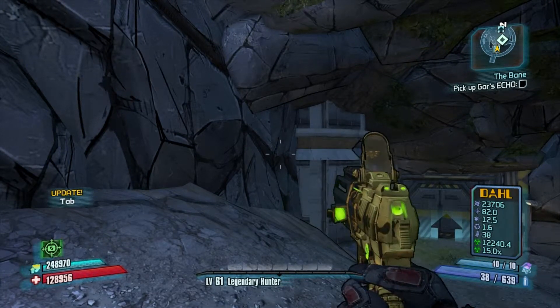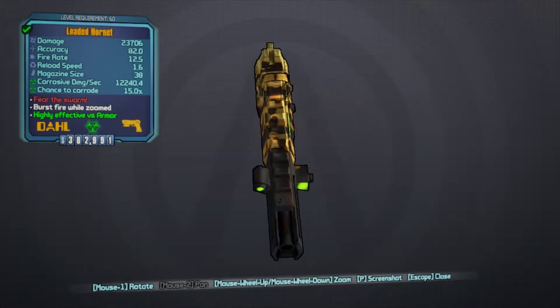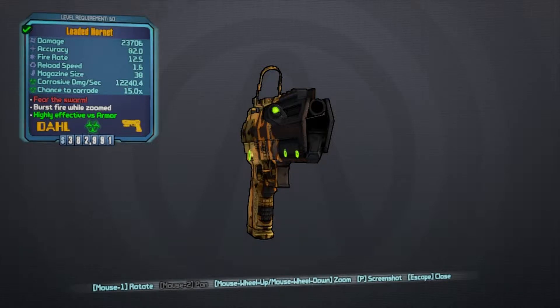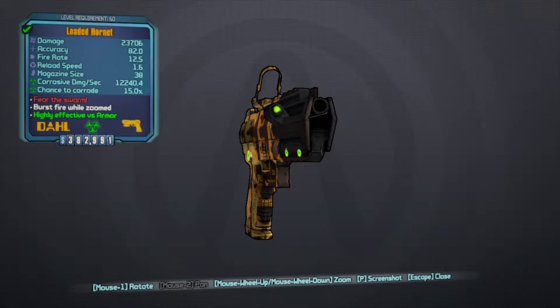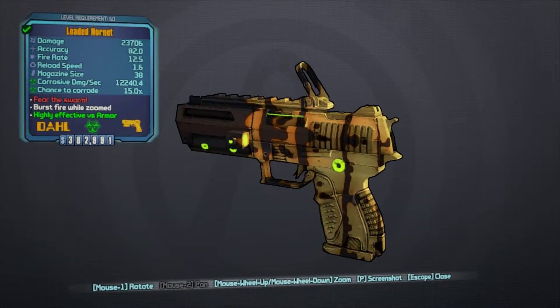Let me quickly do a little inspection. Alright, the Loaded Hornet. Your prefix might change, but anyway it has over 2000 damage, 82 accuracy, 12.5 fire rate, 1.6 reload speed, and 38 magazine size — that's a decent amount. The big catch here is that it does 12,000 corrosive damage per second, which is really good, and a 50% chance to corrode. In the red text it says 'Fear of the Swarm' and burst fires while zoomed, so that's probably why it's really good when you zoom in. And it's highly effective against armor.